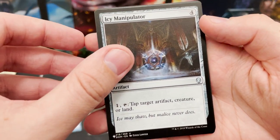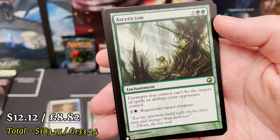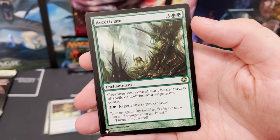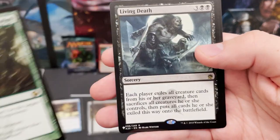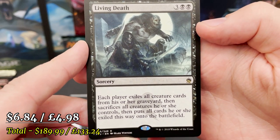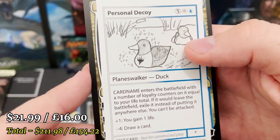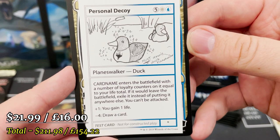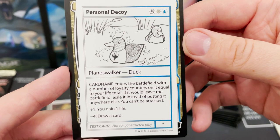Icy Manipulator — tap target artifact, creature, or land. And Asceticism — I've got this card in every single Mystery Booster I've done, both on the channel and one I opened back in the day. Always seem to get it. And Living Death — each player exiles all creature cards from their graveyard and sacrifices all creatures they control. Beautiful. And Personal Decoy — big honks all around.